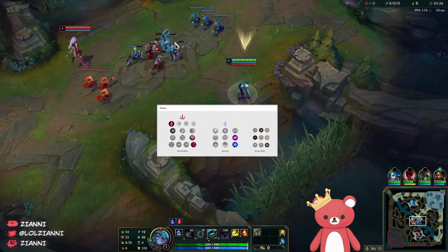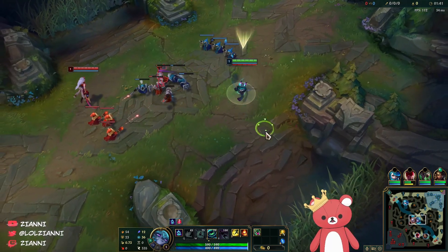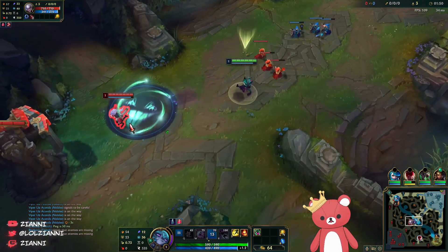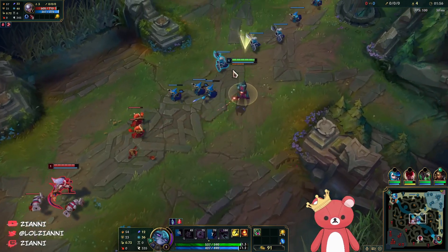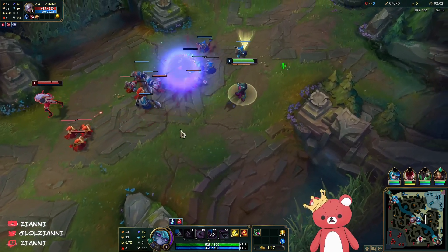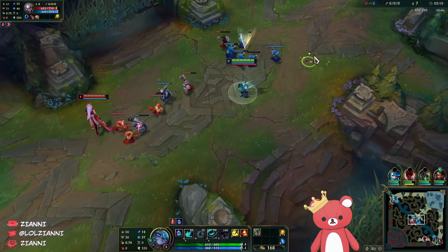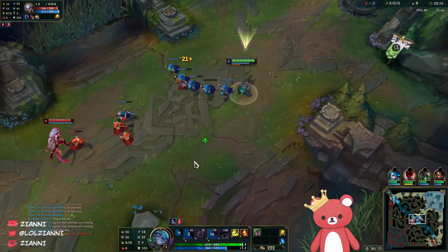With Dark Seal, Electrocute, and Ignite we've got lots of damage against Diana. She probably starts Q so we're going to start pushing the wave a little bit so we can bubble faster than her. Right now her Q is on cooldown so we probably find a free E auto and then walk away. We'll probably take more damage from minions than we do to her but she knows that I outperform her, so because she can only farm at max range using her Q we can pretty much force her to use it as a safety net.